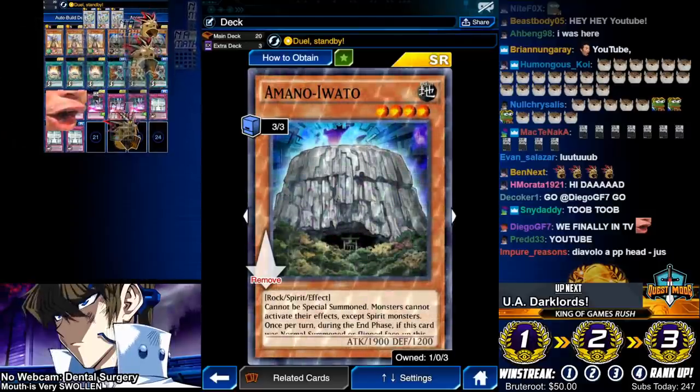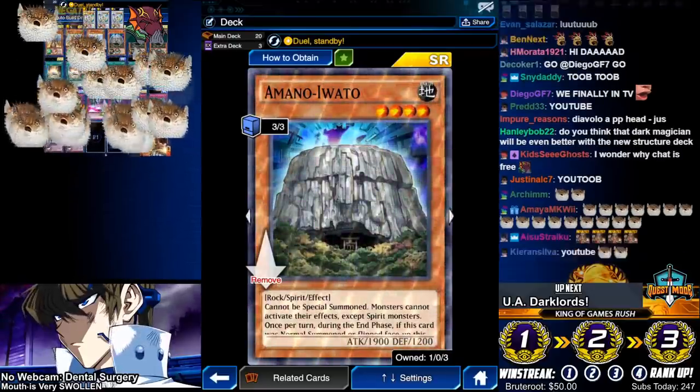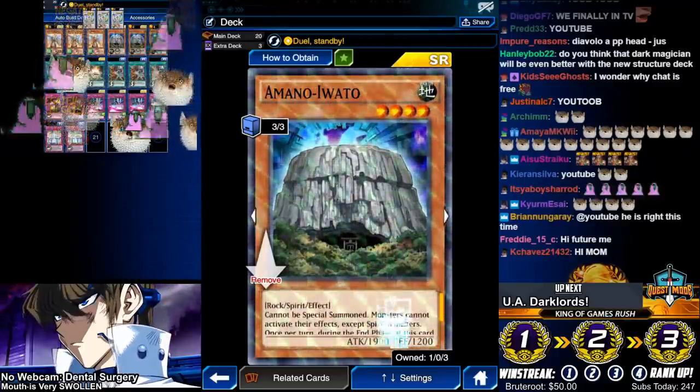Every top tier deck there is — Despacito, Shien, Dark Lords. Well, Amano Awato says no monster effects can be activated while this is on the field, except spirit monsters.